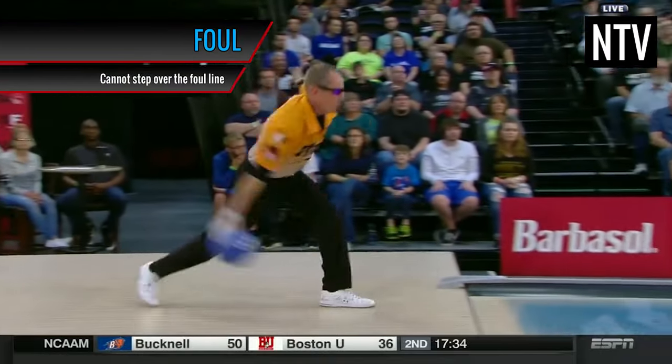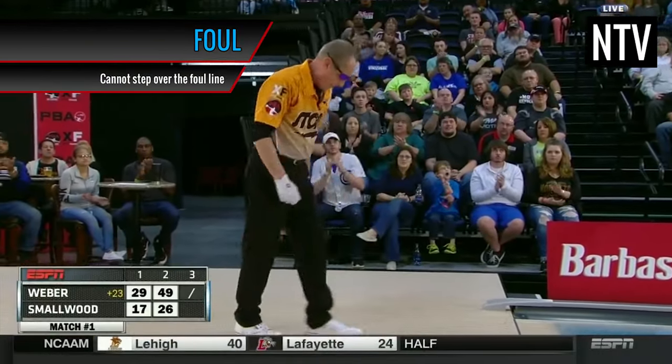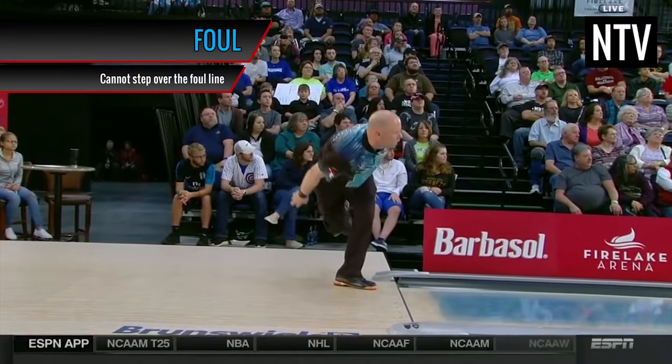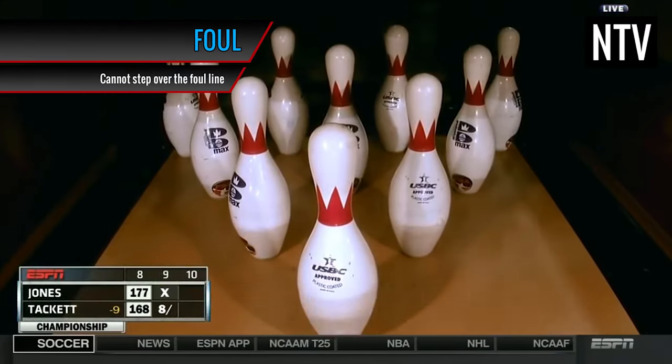A player must not step or slide across the foul line when bowling a ball. Doing so will count as a ball, but will not score, and the pins that are knocked down are replaced. Also, any pins that are knocked down by a ball in the gutter, or by bouncing off the rear cushion, don't count either.